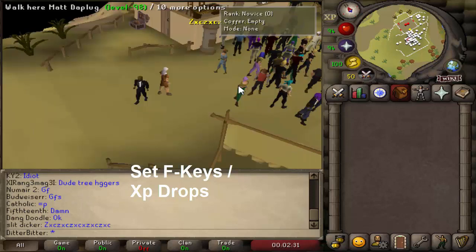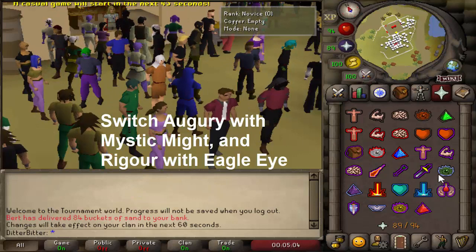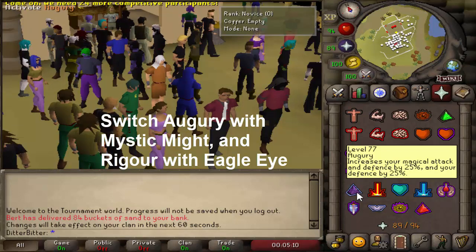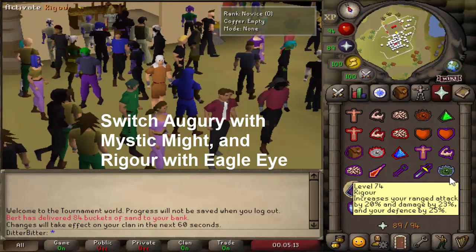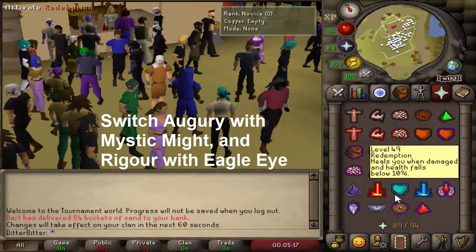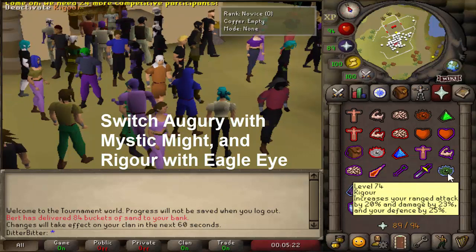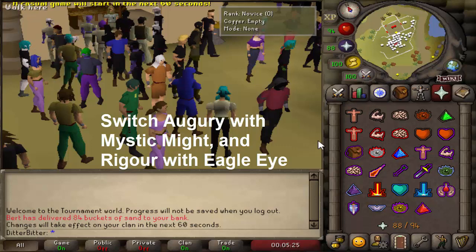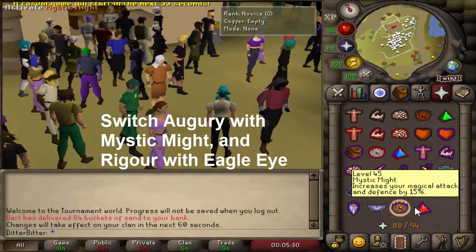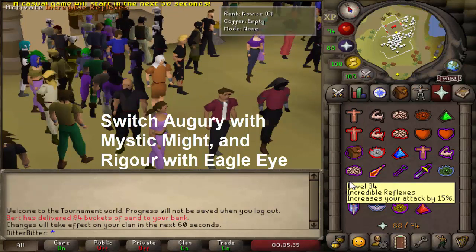You definitely want to get XP drops started before you even enter a game. Now, if you haven't PKed since augury and rigor got released, or you only PK on a pure or zerker, you most likely still click mystic might and eagle eye from muscle memory. What you can do is use a third-party client like Rune Lite to reposition your prayers so that augury and eagle eye are in those familiar spots. It's just a small tip — I personally do it but you don't have to.